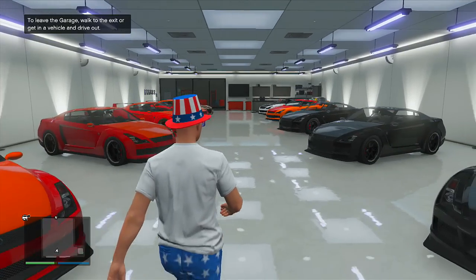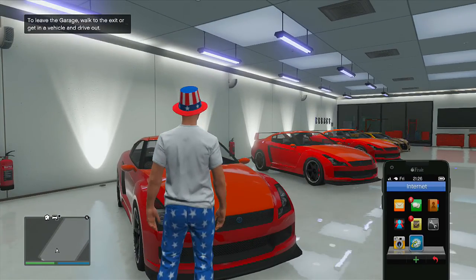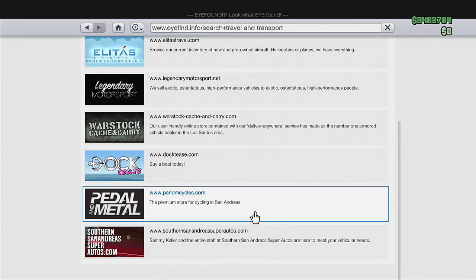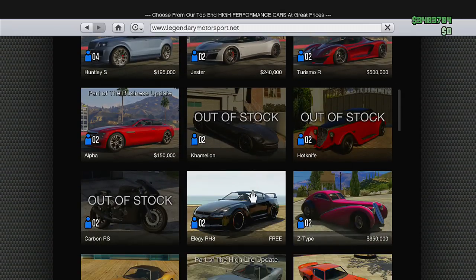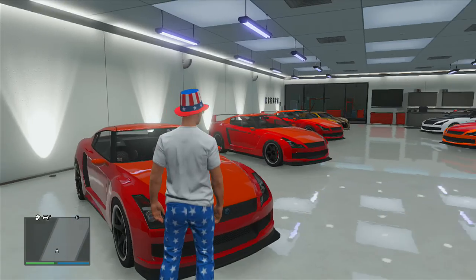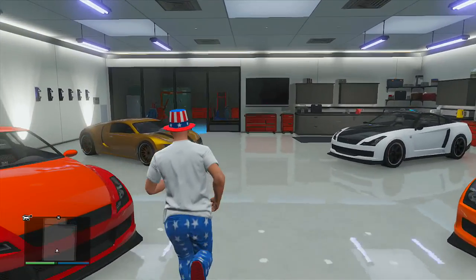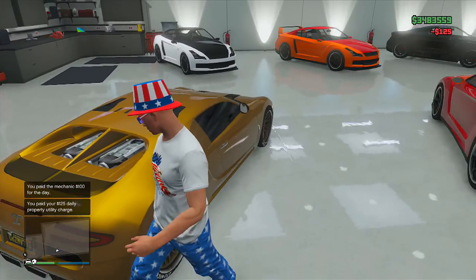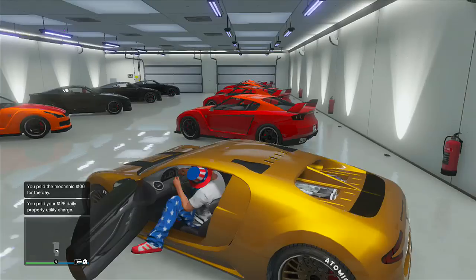When you're inside your garage, the next step is to make sure your garage is nearly full of Elegies. It doesn't have to be full, but the more Elegies you have means more money you're going to get. You can purchase an Elegy from the Legendary Motorsport website for absolutely free if you are signed up to Social Club. The Elegy is absolutely free and you can get it sent over to your garage.